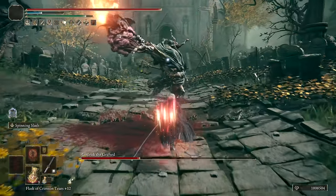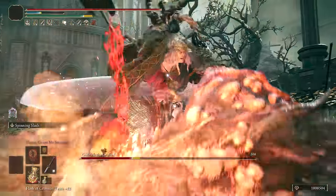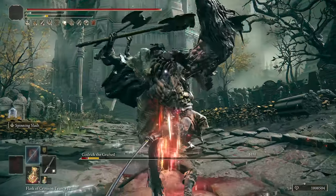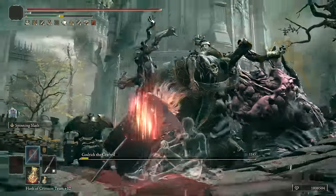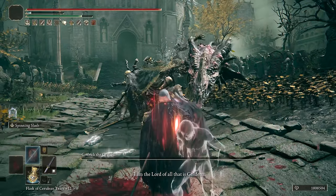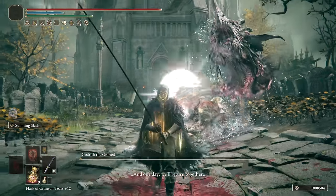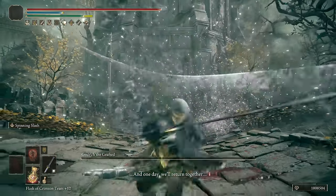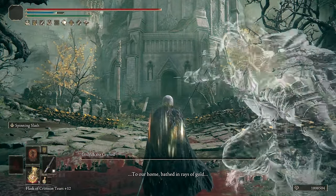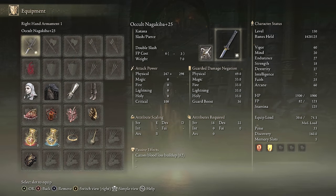Number 10 on this list is Spinning Slash, a powerful Ash of War that can do a lot of successive attack damage and bleed with the right weapons. Here I've chosen the Nagakiba, which is awesome for damage and fits well on a build with Spinning Slash. This is a powerful up-close option that, while sometimes being a little hard to pull off, does great damage and is often reliable.